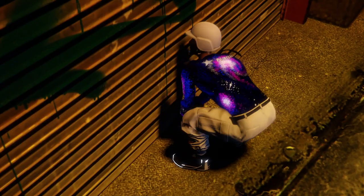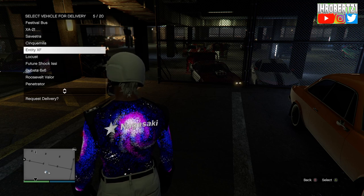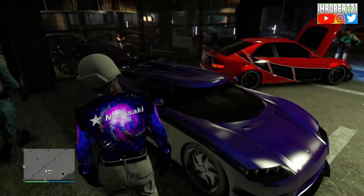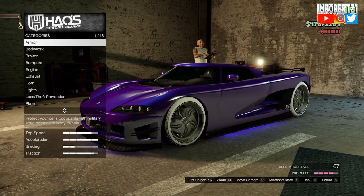Let's get right into the video. The first thing you need to do is go to the LS Car Meet then go inside. Now request the vehicle with modifications — F1 Wheels, Benny Wheels, and modded paint job — that you want to transfer onto other vehicles. Now take the vehicle into the LS Car Meet mod shop, then make a modification then back out.